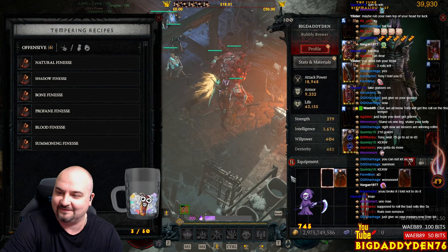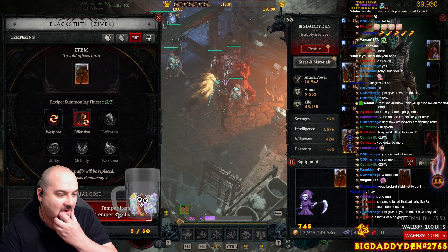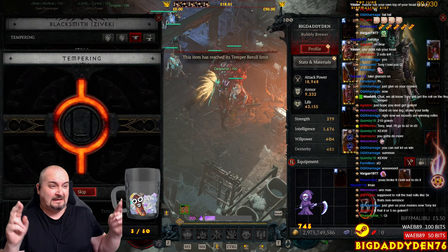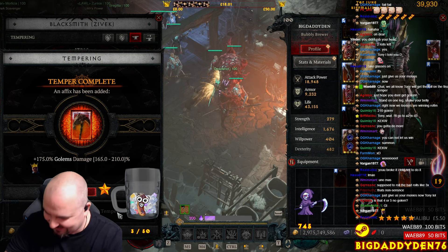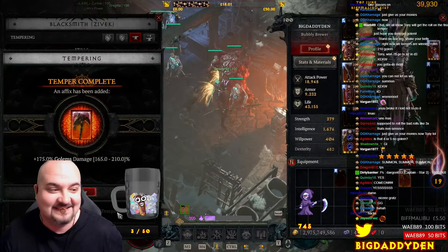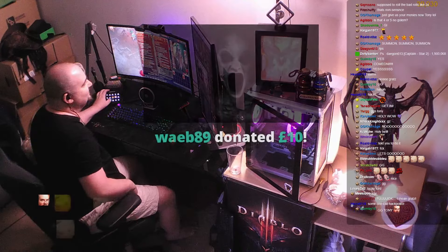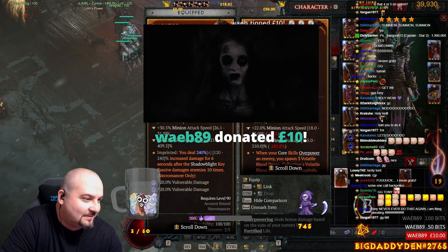I've gone for glory. I've risked it because YOLO - why not? You ready? Last craft, guys. Here we go. Yes! I got it! And it's an upgrade! Told you guys, told you I wasn't going to break it. Ye of little faith, boys. That's how you craft a GG item live on stream. Let's go, boys!